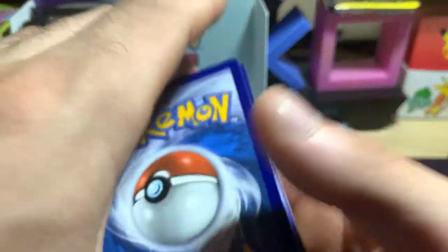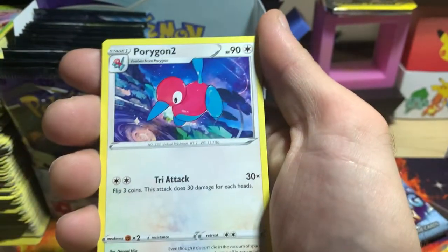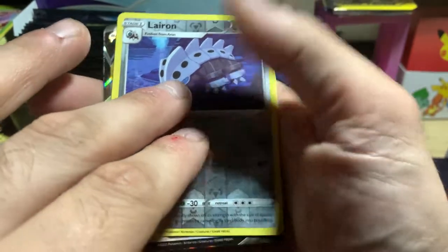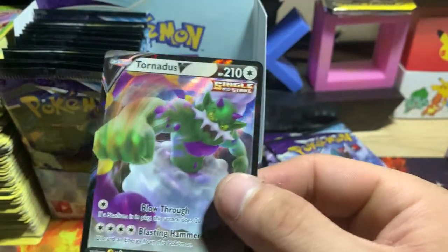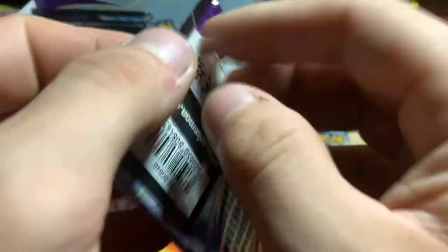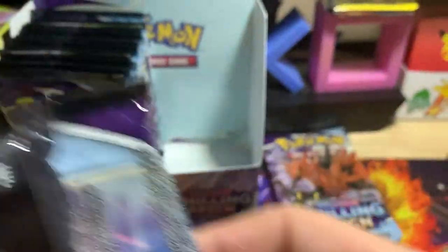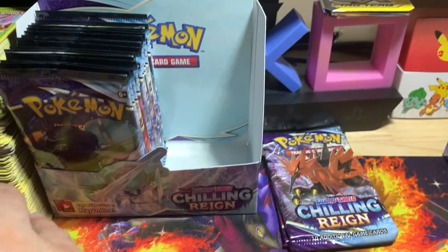We got another white code, and it looks to be not just a regular V. Probably is, but we'll see when we get there — we got a Lairon. Oh my god, I thought it was another Blissey — I was about to freak out. There we go — we got the Tornadus V, which I don't think I've pulled the V yet, so that's pretty cool. I saw the white for the steel type or whatever and I immediately thought Blissey and I was about to cry. Aggron and Pelipper for the reverse.